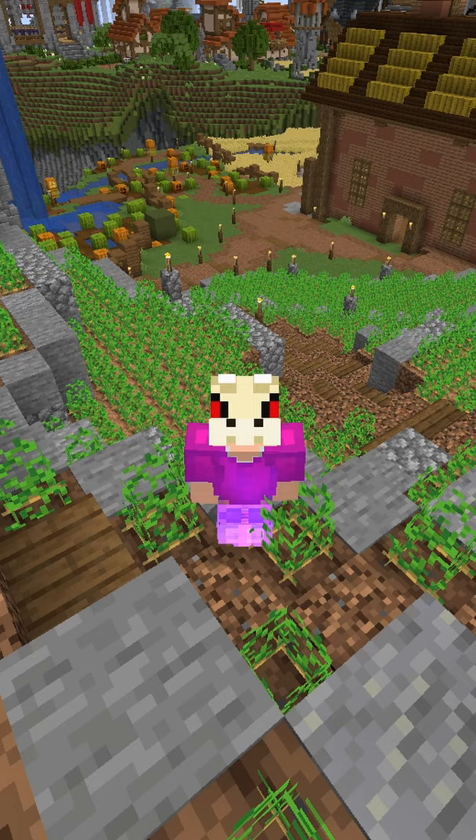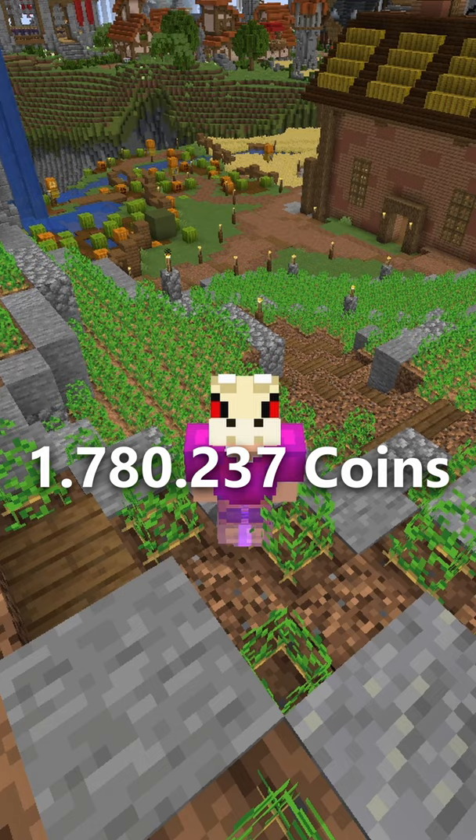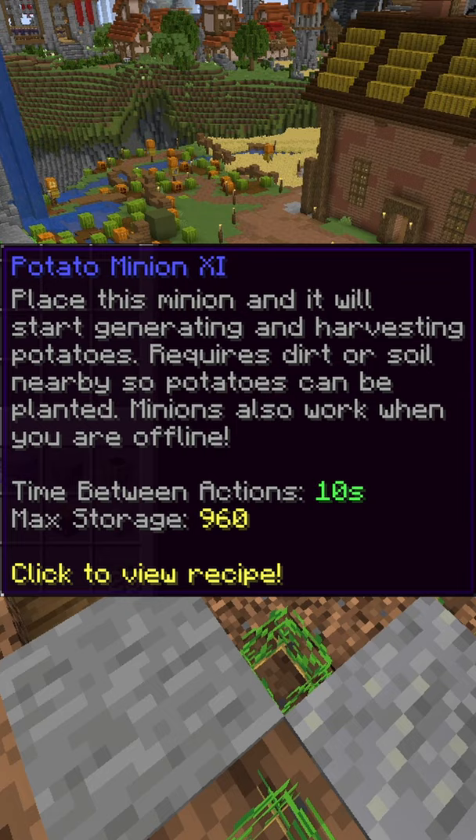Buying every ingredient on its own and not in a compacted or enchanted form will cost you 1,780,237 coins. Upgraded to the fullest, it has a max own storage of 960 and a TBA of 10 seconds. At level 11, the minion will generate 3 harvests per minute.